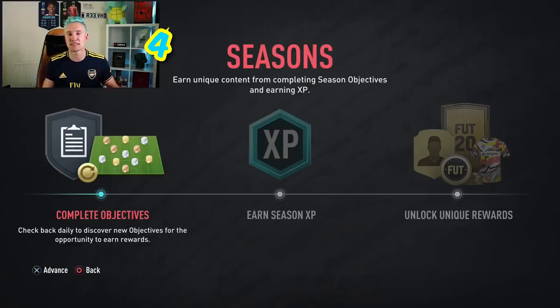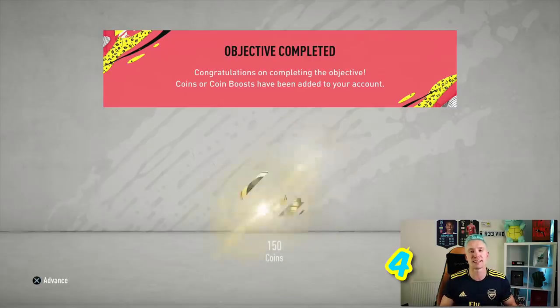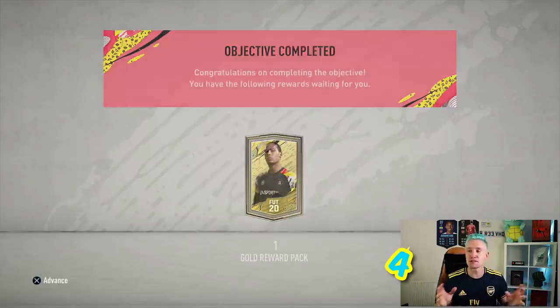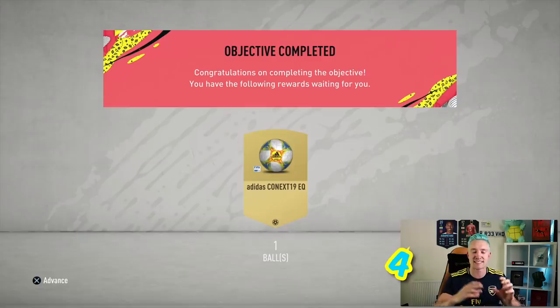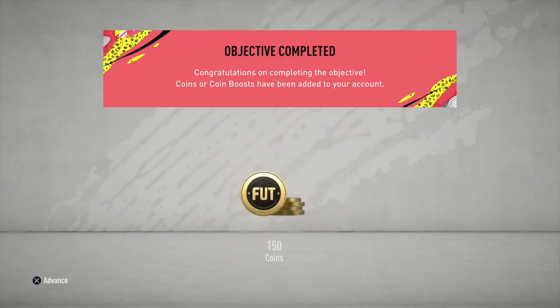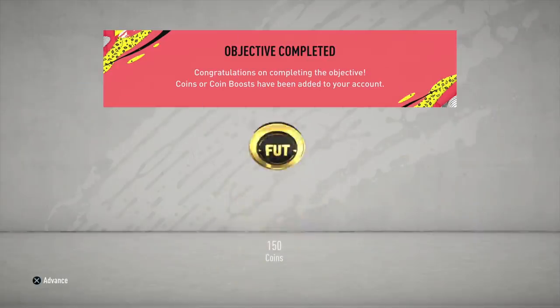Seasons and Objectives is a huge new addition to FIFA Ultimate Team and has replaced the catalogue. Now everyone is on a level playing field — people could have racked up EA FC points over the years, which gave advantages for coin boosters, loan players, extra squad slots, etc. Now everyone starts from scratch, which is brilliant. Just by playing the game, no matter what you're doing on FIFA Ultimate Team, you get XP points which give you greater rewards. Don't forget to claim your rewards when you get them, because any small additions and bonuses to your club will be useful down the line.